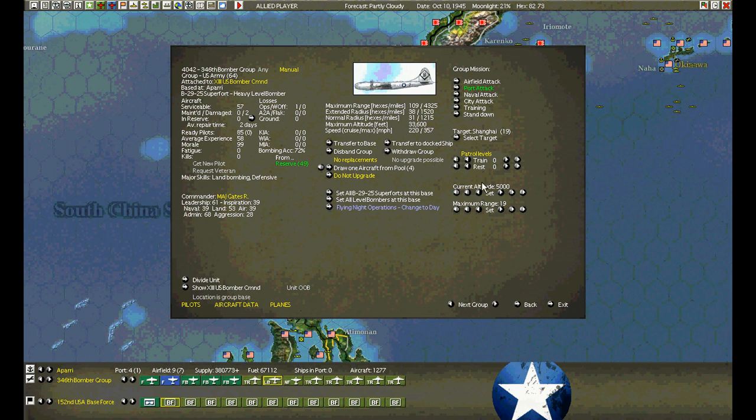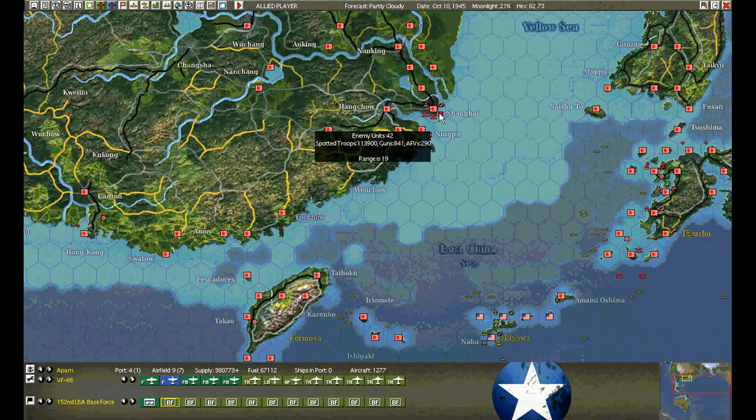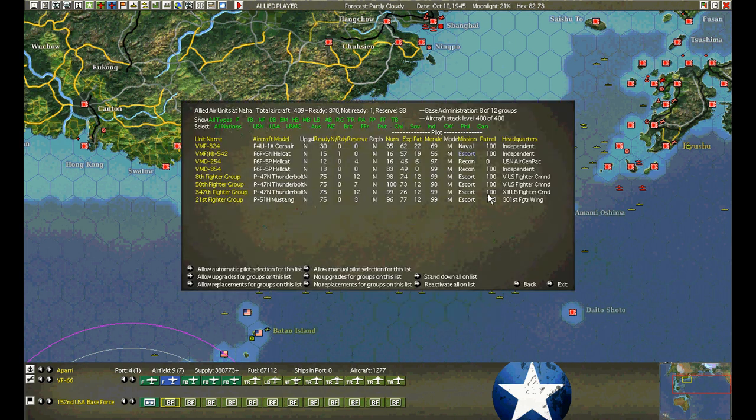Shanghai definitely has barrage balloons. I kind of want to go in at 5,000 — someone said if you go in at 6,000 you could probably avoid most of them. I'll try 6,000 for now. All the B-29s are going to hit it at six. We've got good detection level — 9 out of 11, so the recon was well worth it.